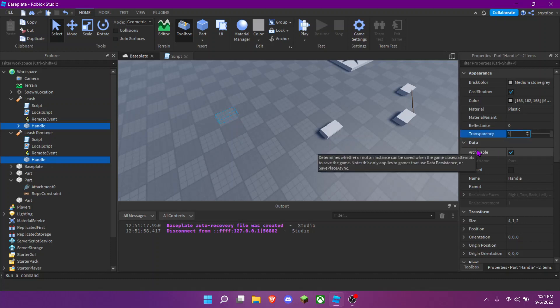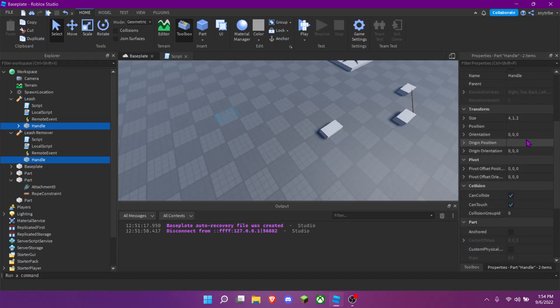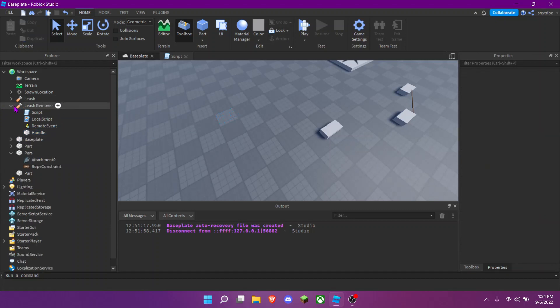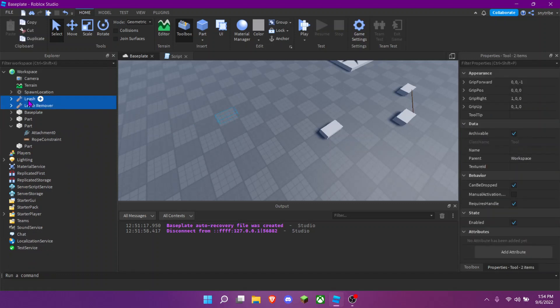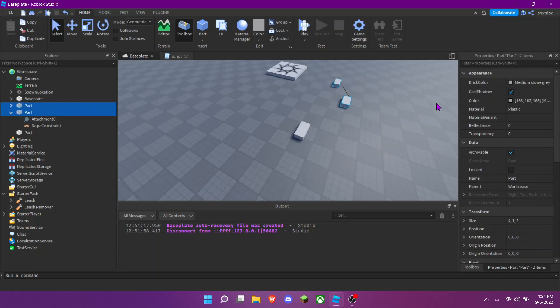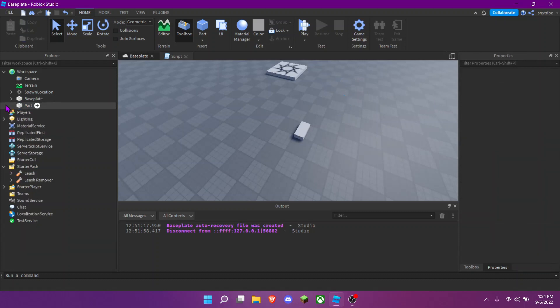For the handle part, change its Transparency to 1, and anchor it so players can't move it. You can also put the tools into StarterPack if you want. Just remove those sensors with this part.